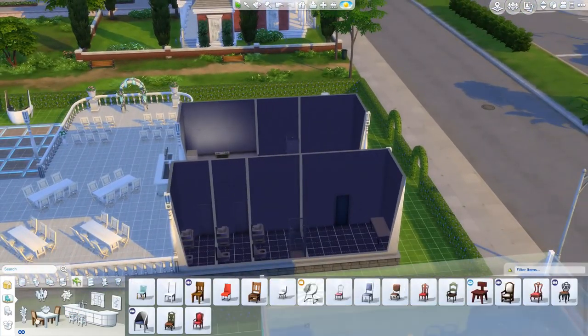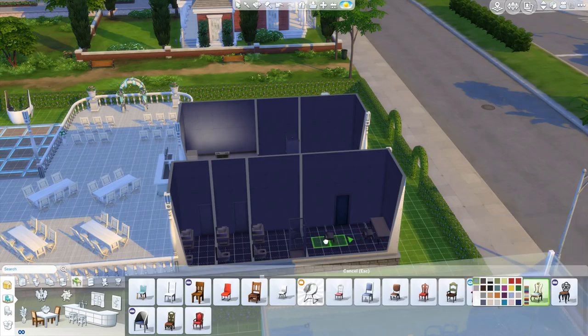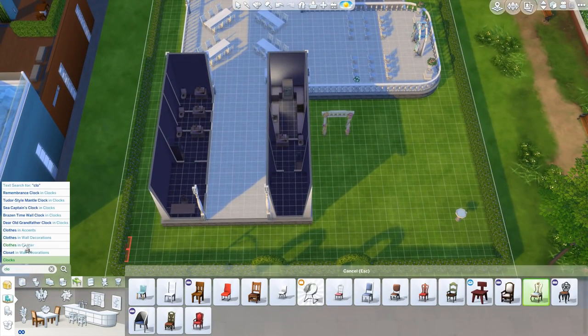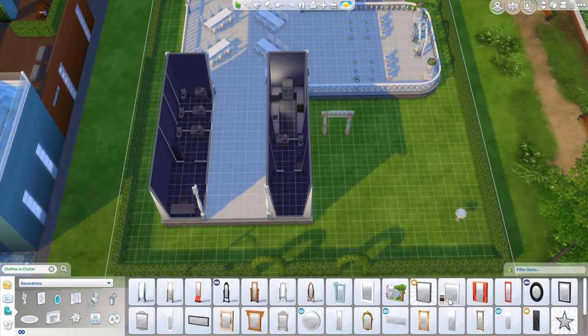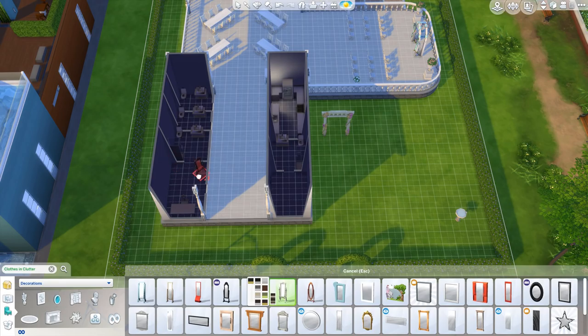I'm just decorating the bridal suite here. The bridal suite has a private bathroom so she can shower and all that, and the groom's suite also has a private bathroom. The groom's is on the right and the bride's here on the left is what I'm working on. The bride's one is obviously the more important one so I need to spend more time on that.